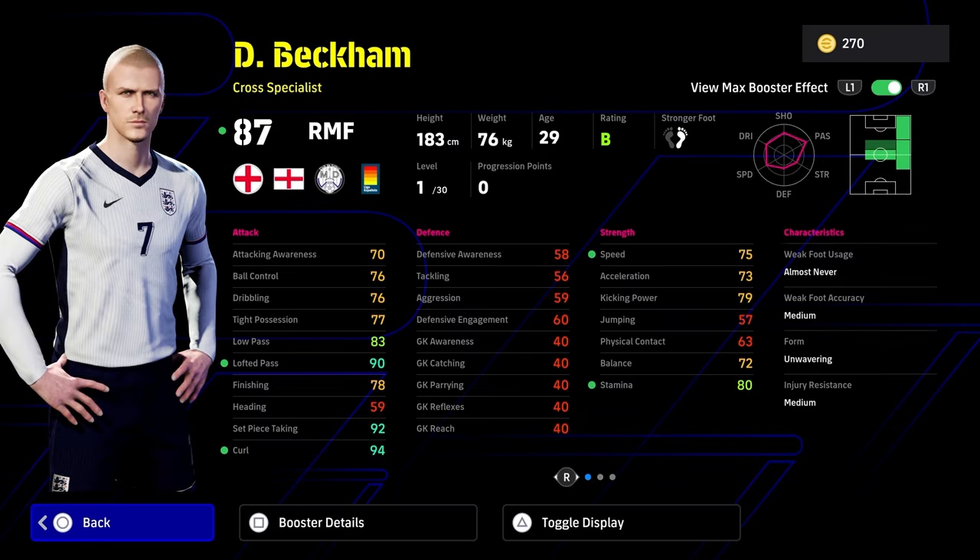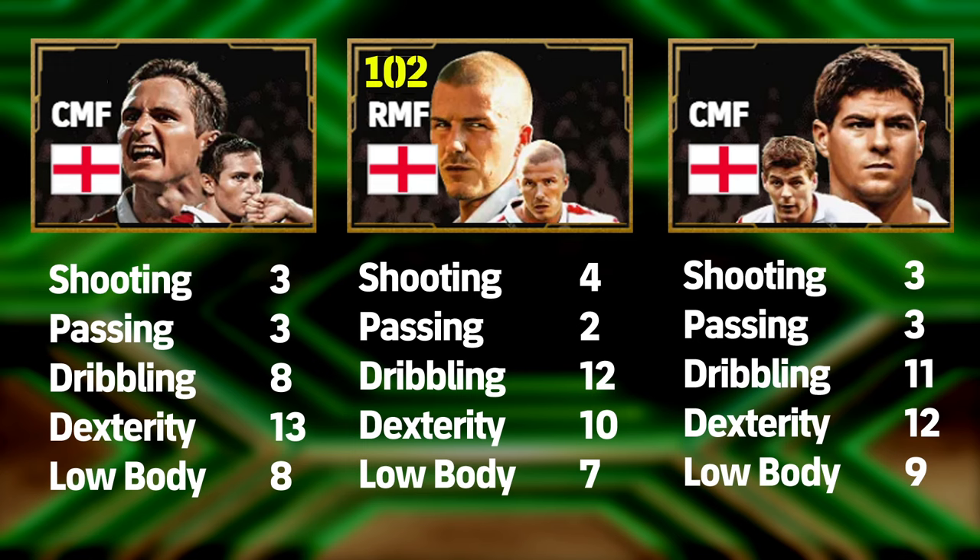Last but not least, we're going to show you the builds for Lampard, Beckham, and Gerrard. You can vary it a little bit if you want more into shooting for Beckham to max out his finishing — same with Gerrard or Lampard. Use this as a guide, but these are probably the best builds to go for. Try these builds if you're struggling with the free reset. All my builds are usually tested for how the player should perform within a system. Some people like possession, some like quick build-up play, so you might need a bit more speed and dexterity on Beckham for a right wing option. This is a good base — tweak it and compare him with other players that are performing well for you.